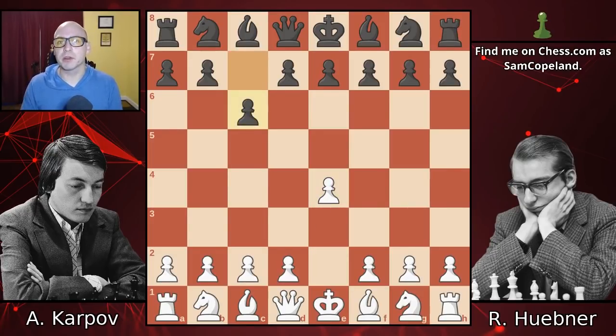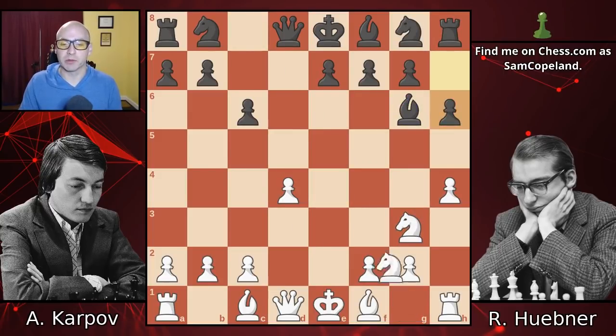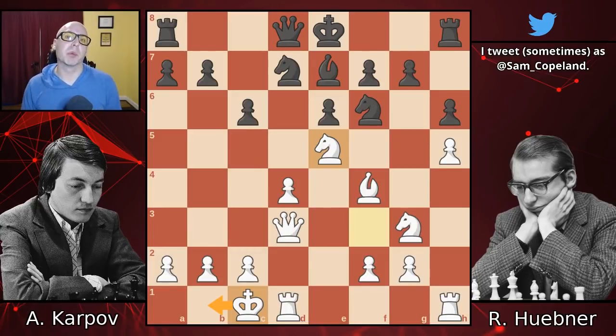Anatoly Karpov opens with e4 and Robert Huebner responds with the Caro-Kann defense. Later, this would be one of Anatoly Karpov's favorite defenses. I'm going to skip through the opening fairly quickly — this has all been played hundreds of hundreds of times — and we're going to jump to move 13. At this point, instead of g5, King b1 is more popular. This move is kind of surprising to new players. Why would you take time out to move your king? They say you really have to be a grandmaster to understand when to take time out for a move like King b1 to prepare your play in a safer way.